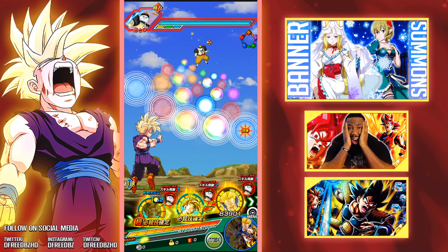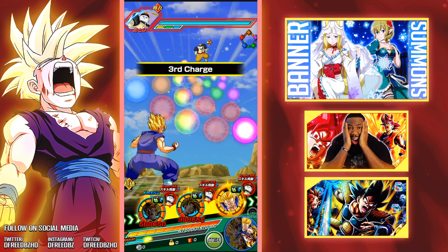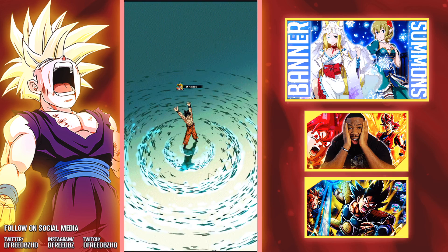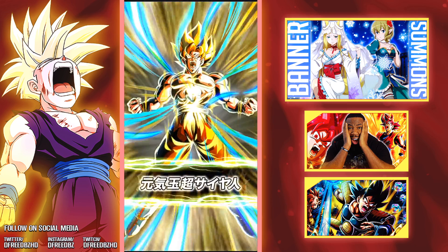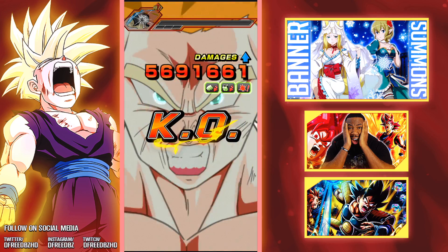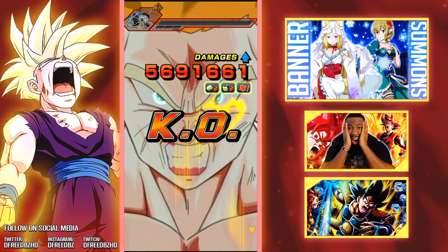I included Gohan because of that novelty. He can work out triggering Legendary Power for the Int Gogeta rotation. Speaking of Int Gogeta — STR is going to start off rounding up to 6 million damage in that window, bro. Oh my god, I love this card.